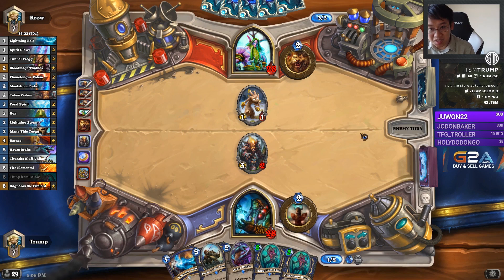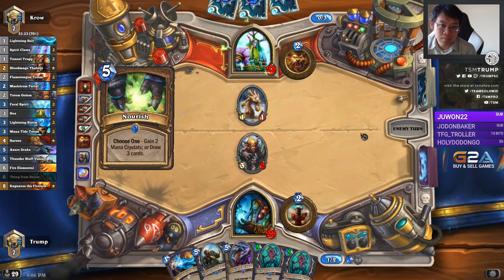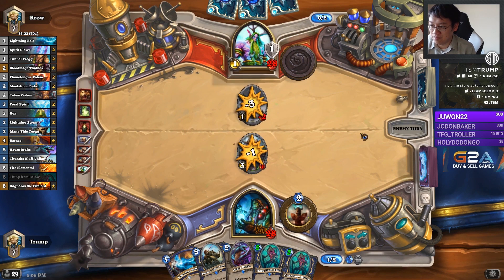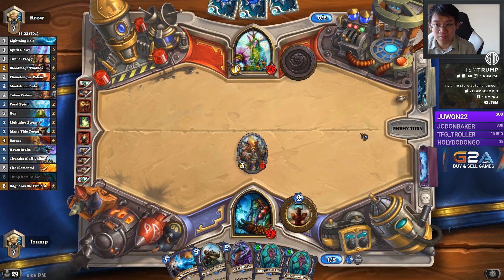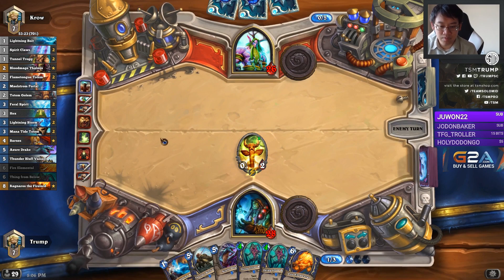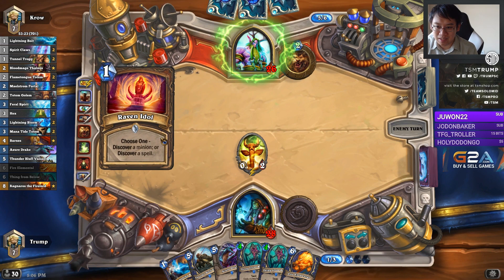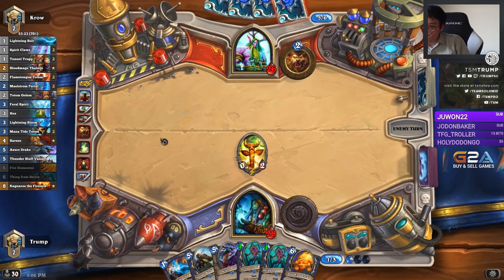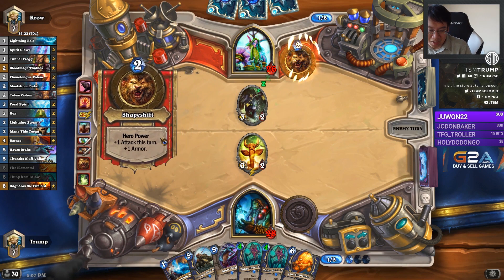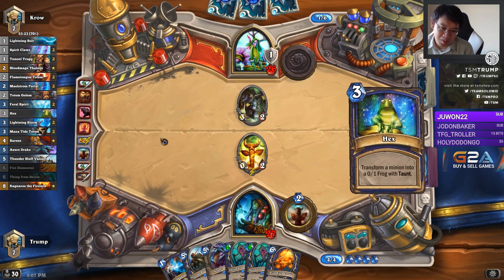That was kind of iffy. It's a play around wrath. In some cases I missed 3 damage. I'll probably draw something that I can play - the odds are with me there. Although drawing something I can play doesn't mean I'll play it. There's quite a few reactive draws. I can always go lightning bolt; that would mean the turn after I'll have access to 4 mana.